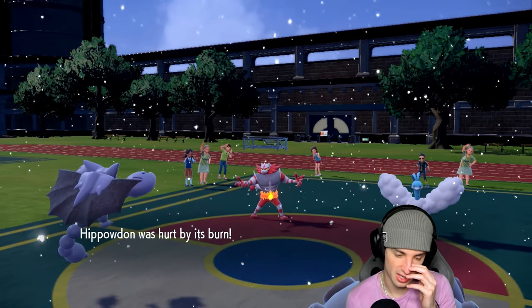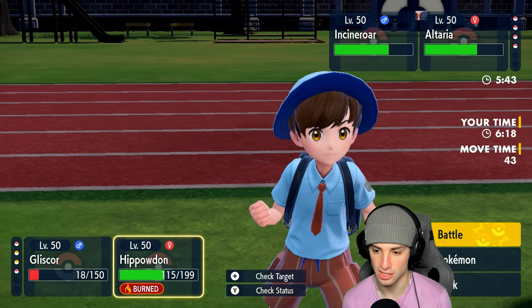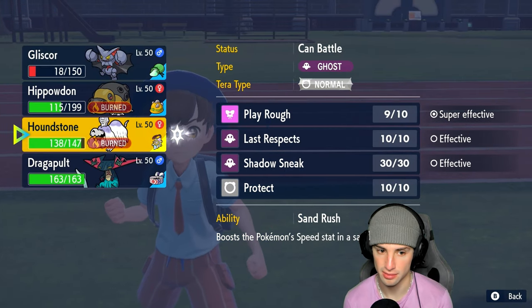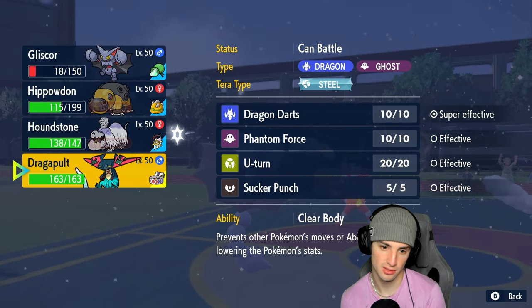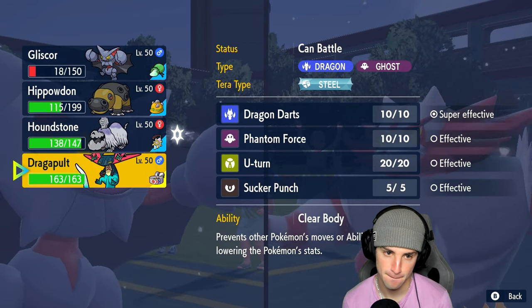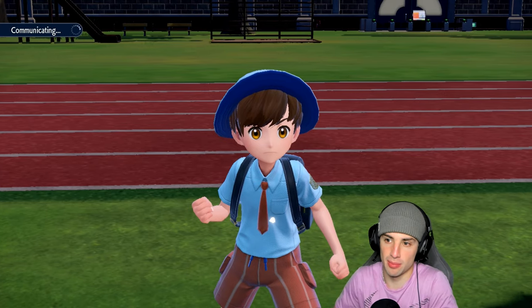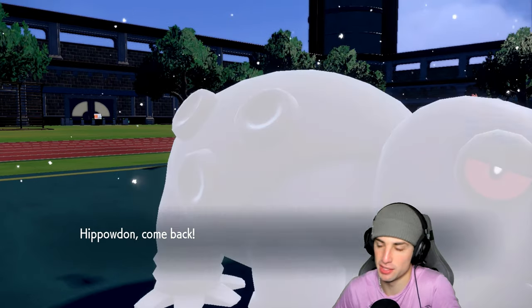I could protect and then swap into Houndstone or even Dragapult. Getting out Dragapult is probably the play — we need some offensive power right now. These guys just have us on the ropes if we're being honest.